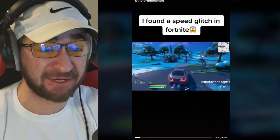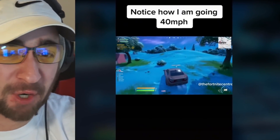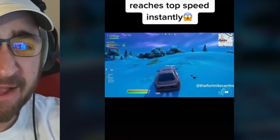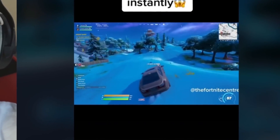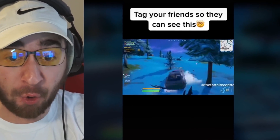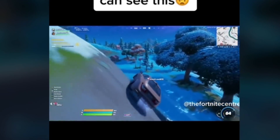I found a speed glitch in Fortnite. Pay very close attention — notice how he's going 40 miles an hour, then he presses the handbrake and it instantly hits top speed. He is on the snow going 70 miles an hour. That is so crazy — that's a game-breaking glitch.